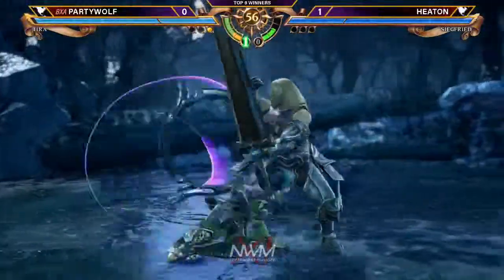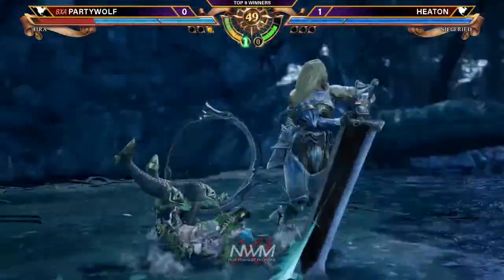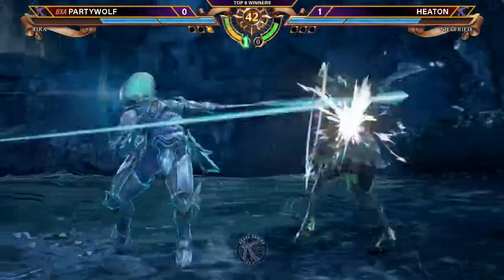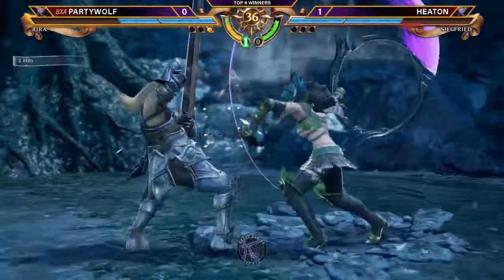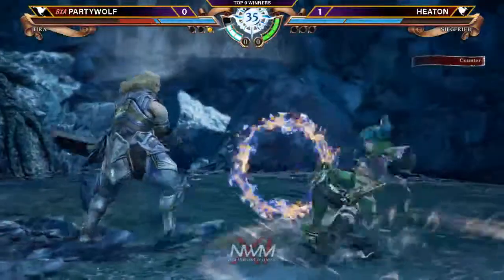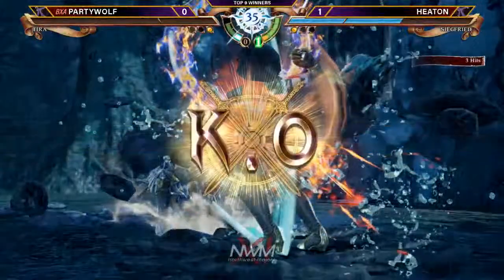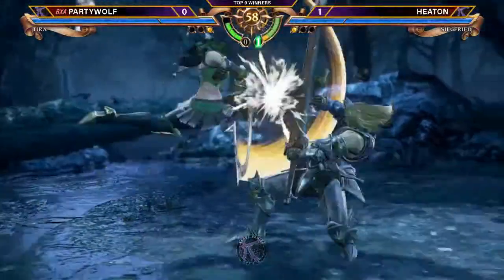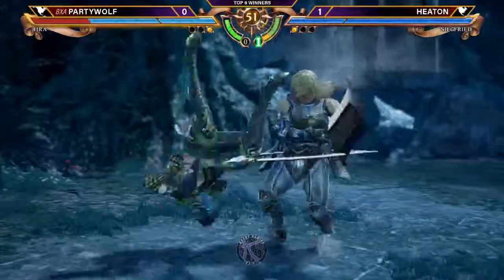Now he's in gloomy. He has to worry about that big damage coming out from Tira when she's in gloomy. Just one whiff punish, and that's like 80 damage. Right now we're seeing some good poking. What do you want to look for — the chink in the armor? Here comes the Soul Charge. The front grab is going to do a tremendous amount of damage — two in a row, the disrespect. Gloomy Tira in Soul Charge is scary. It was definitely going to be a bad day if he was allowed to get off that.